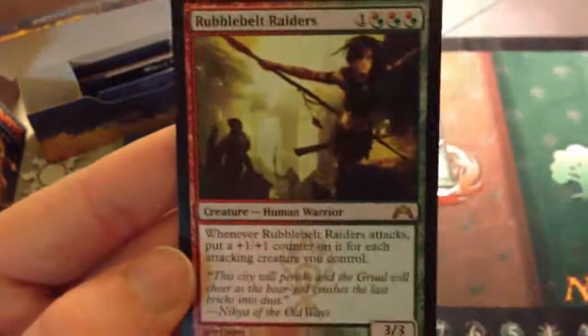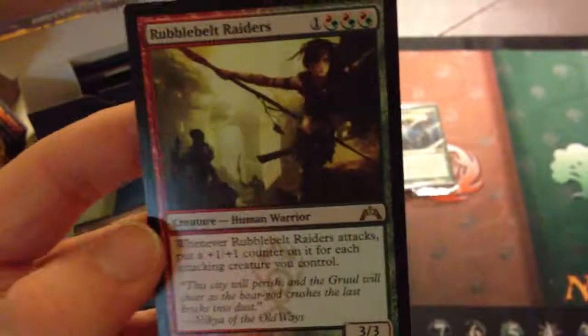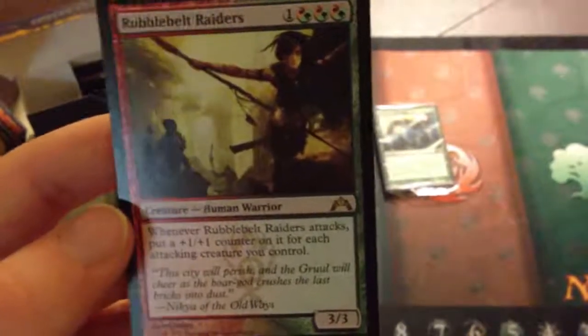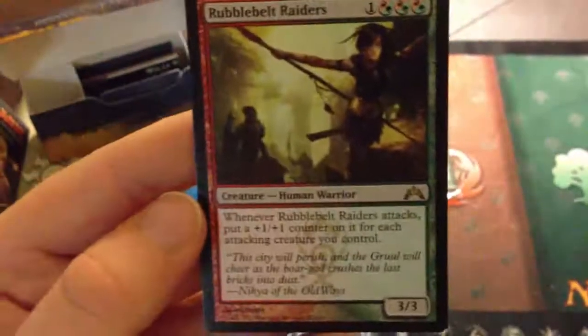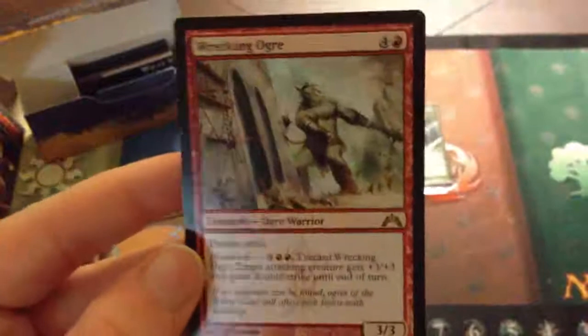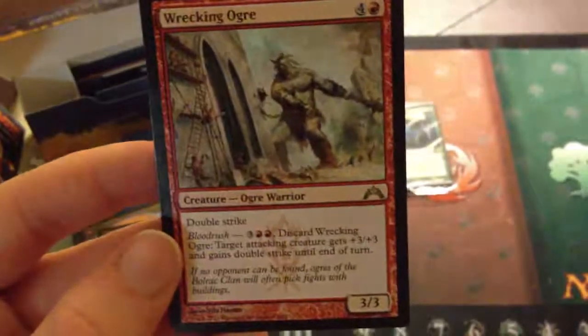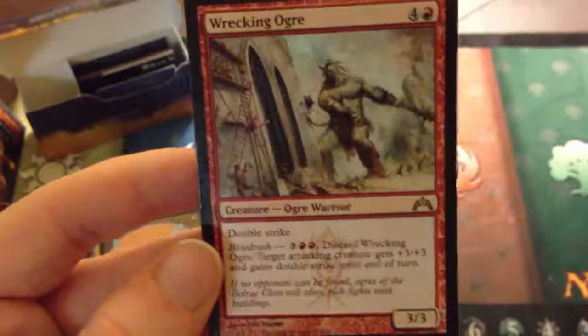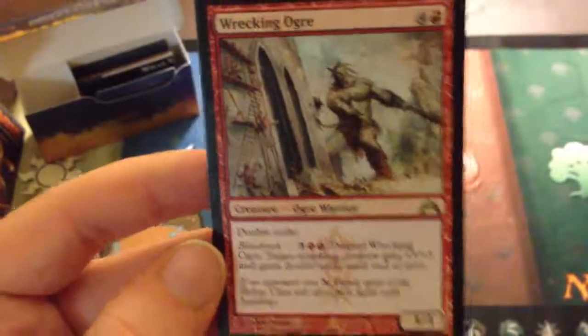Next, one Rubble Belt Raiders from Gatecrash — it's a 3/3 for four mana with any combination of red and green. Whenever it attacks, you put a +1/+1 counter on it for each attacking creature you control, which is pretty nice. Next, a rare Wrecking Ogre from Gatecrash — red and four for a 3/3 with double strike. You can also discard it for Blood Rush at double red and three, where target attacking creature gets +3/+3 and gains double strike until end of turn.